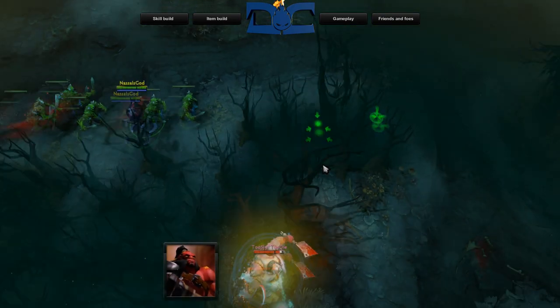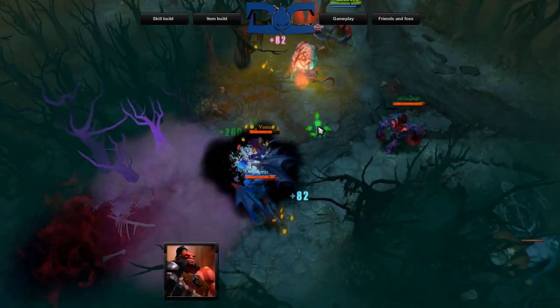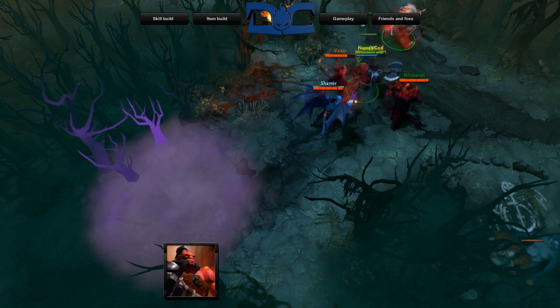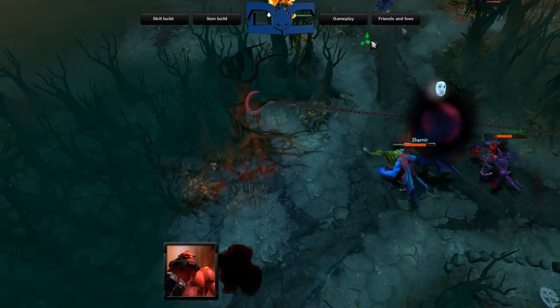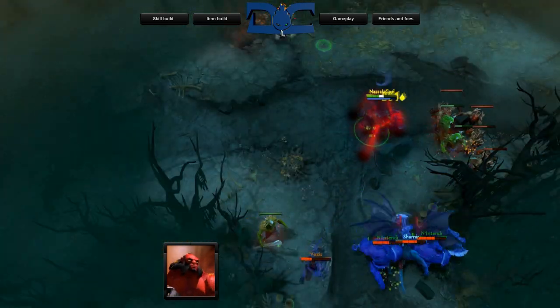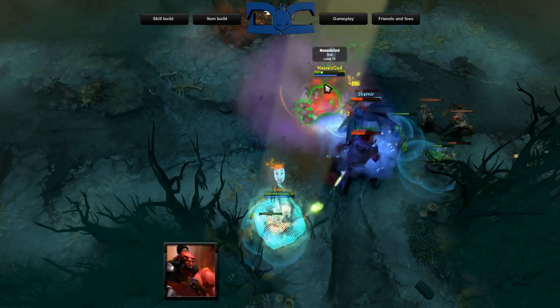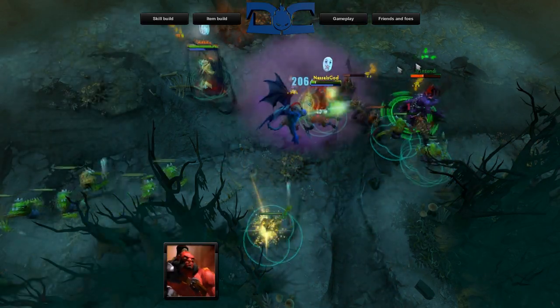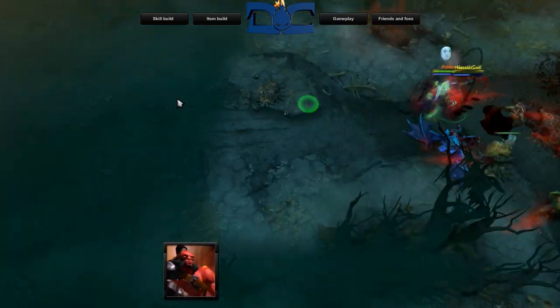Gameplay. In the general laning and jungling phase, your role is really dependent on which build you go. If you went with build number one, getting a blink dagger ASAP is your top priority. This doesn't mean you're useless in ganks though — since you'll be leveling call, you'll have opportunities to still gank the lane, but the damage from your teammates is still going to be the majority. This build will also allow you to farm enemy creep waves, which will help you push your lane. This can even be done at level one with the right support.